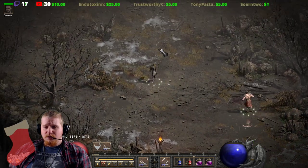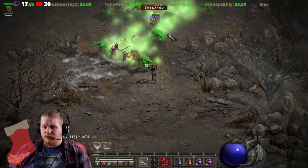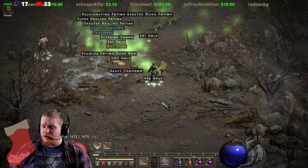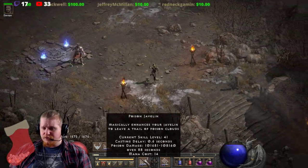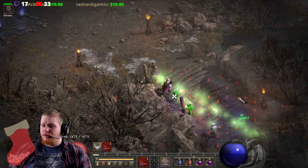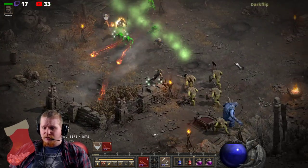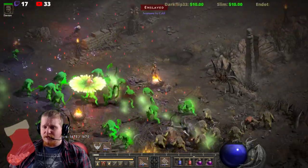When you hit multiple targets, you actually get multiple clouds with the 11-second version, which is the Plague Javelin. Plague is the fast one. With the other one — the straight-line one, the Poison Javelin — it doesn't really give clouds, but it does have a nice poison damage effect. Because of the insanely long duration, you can kind of just throw it and forget it, and most of the monsters will just die eventually anyway.